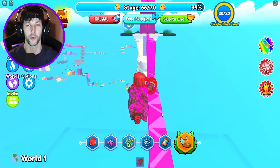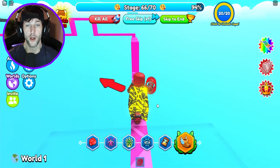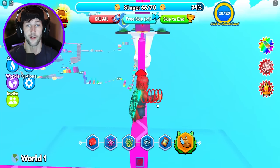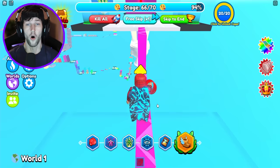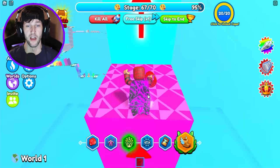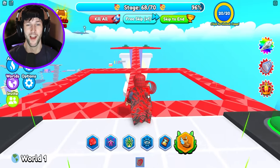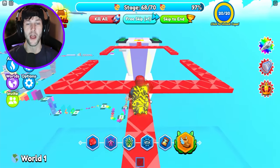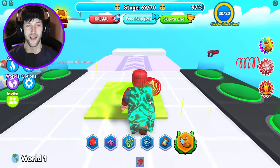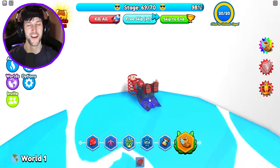I didn't realize how far we were in the obby. I just fell in the same exact spot. I think somebody put butter on this pink railing because I keep slipping — it's too slippery for Spider-Man. But we're almost at the toilet. Let's go Spider-Man, we need to get flushed — that's how we win. I don't know why there's a toilet at the very end. We're going down the toilet.